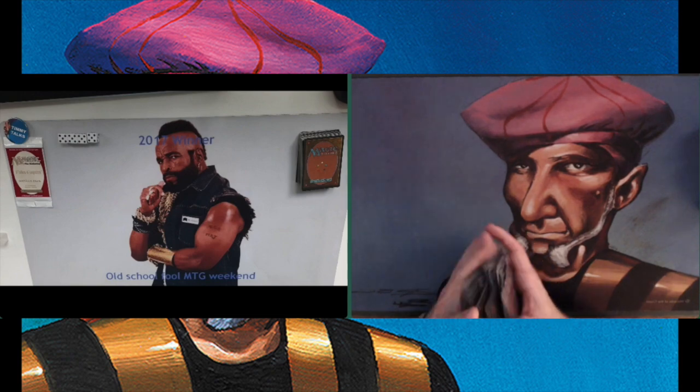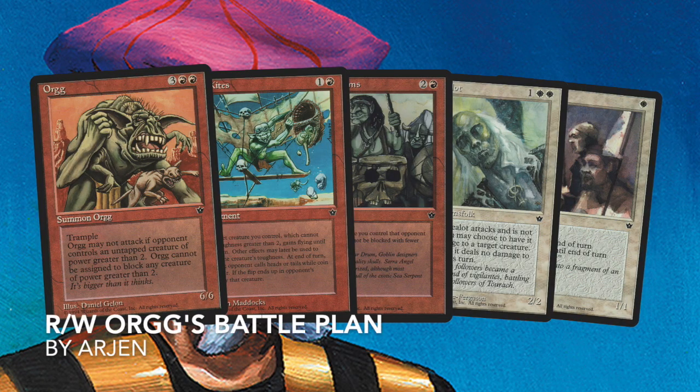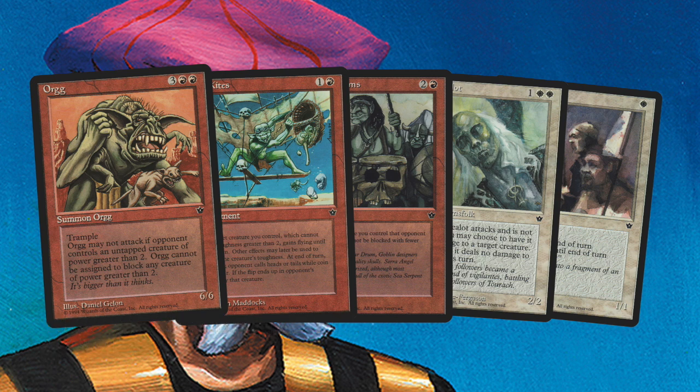I'm going to start with the deck of my opponent Arion, Orcs Battle Plan. I am playing against Arion today. Unfortunately I do not have a deck photo. I do know that he's playing with the colors white and red, and he plays with Orcs — hence the name Orcs Battle Plan. I'm really looking forward to playing against the Orc. I think it's a super cool creature.